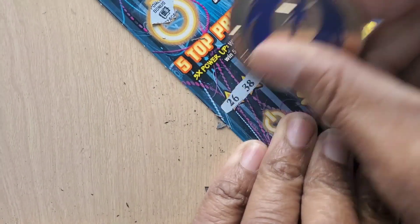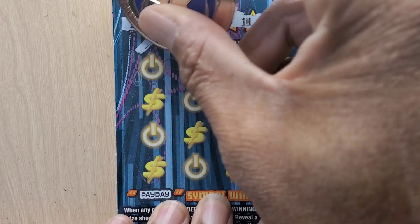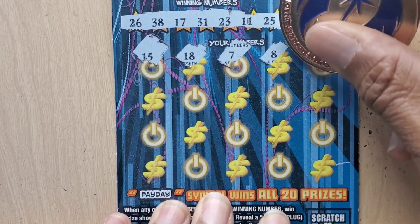10, 25, 11, 23, 31, 17, 38, and 26. 15 — I thought I had something out the gate. That 25 got me 18 and 7. 8, 4.